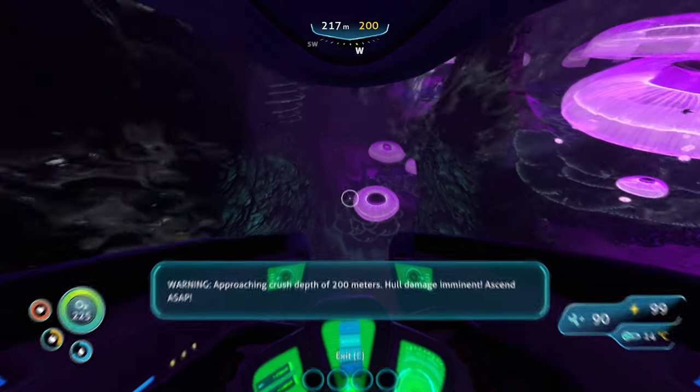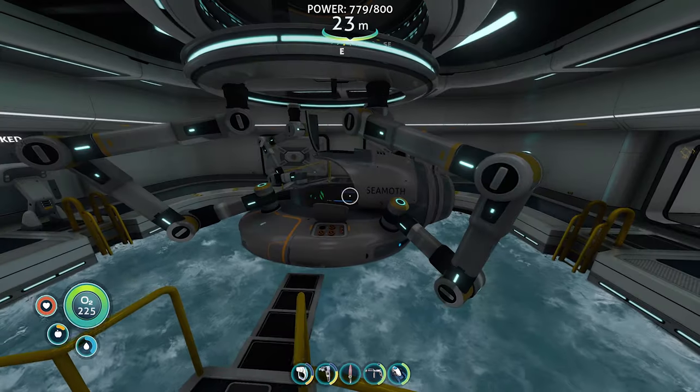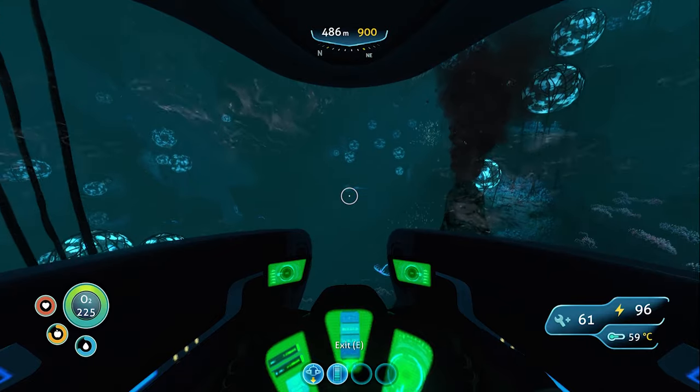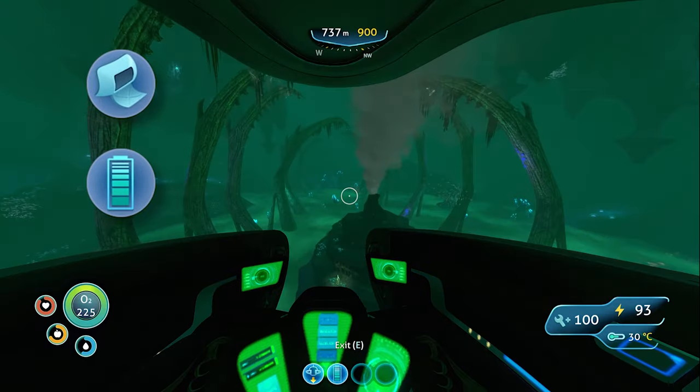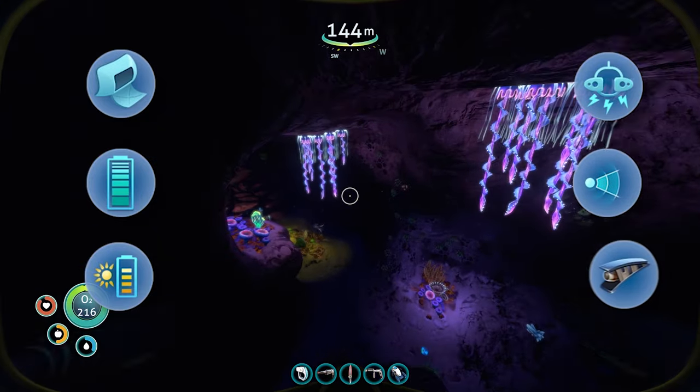The Seamoth has a standard crush depth of 200 metres below the surface, but this can be enhanced by reinforcing the hull. The Seamoth can also be modified with upgrade modules to make it more versatile by adding cargo space, increased efficiency and solar charging, pressure and collision compensation devices and enhanced sonar and defensive capabilities.